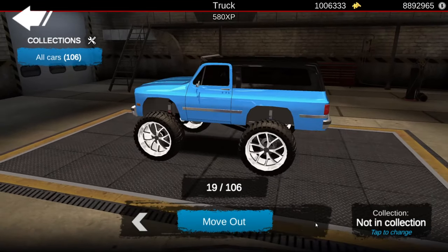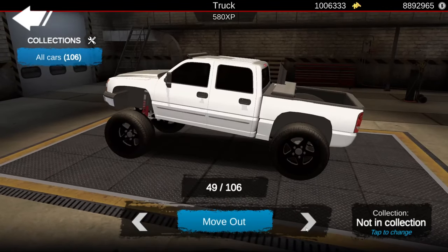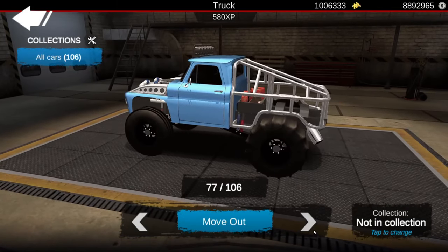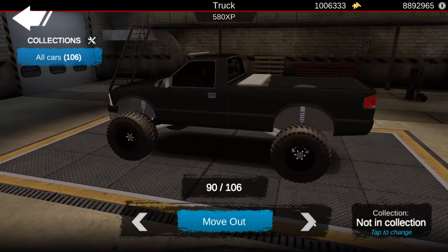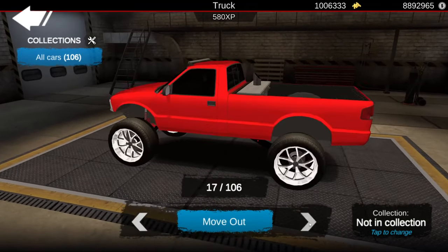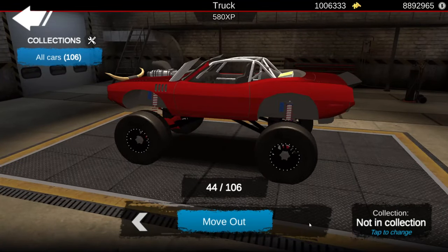I also built a Blazer a while back — you guys will probably recognize it. This thing wheelies too, and I didn't really build it for that. In Off-Road Outlaws, if you have a vehicle that wheelies, it'll go through literally any mud hole. I've done mud challenges with it — we called it the Bouncy Blazer. It wheelies every time you touch the gas and holds a pretty solid wheelie for a while.